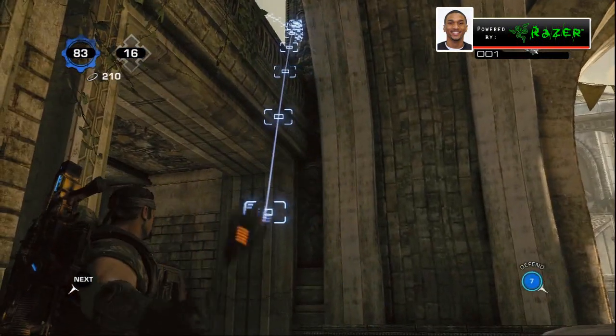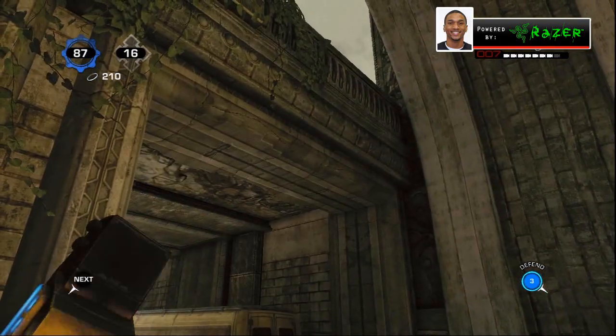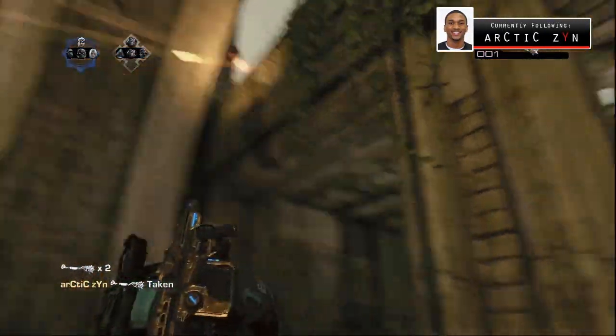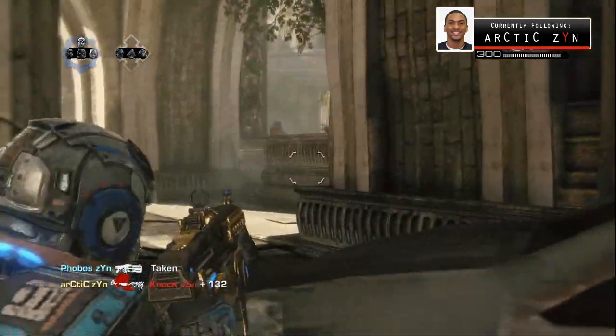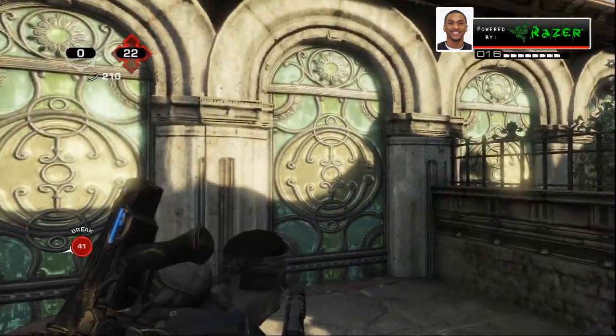You want to use this bank shot on Clock Tower when someone is firing from the ledge, because they can't hear the grenade. You can't really do it with flames — it doesn't really work. This is against Vision; I saw him pop some shots off from up there, threw it, he didn't hear the grenade, it blew up and I got a kill.